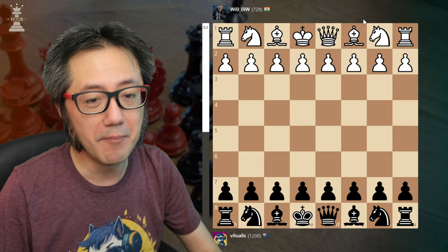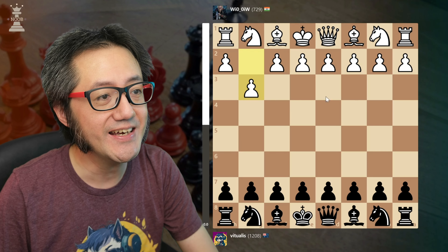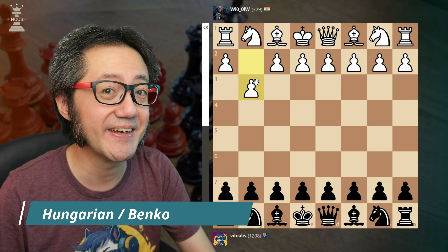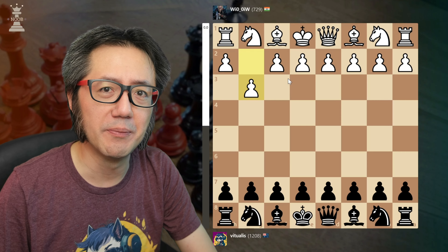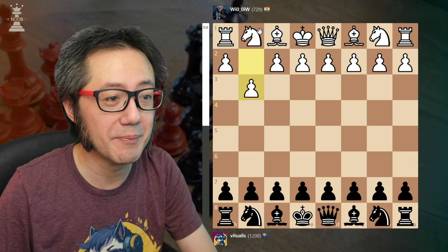In different parts of the world there are different traditions on what is expected in openings. In this game my opponent played something I rarely face, which is the King's Fianchetto opening, also known as the Hungarian opening or the Benko opening. My reading suggests that this opening is much more common with players from India, and of course my opponent is from India.